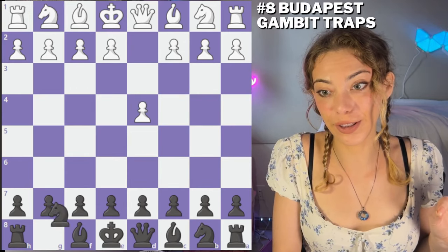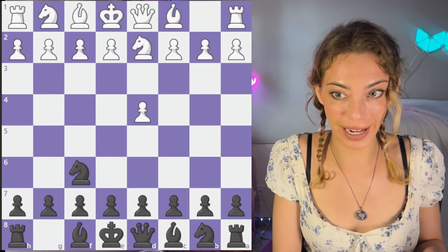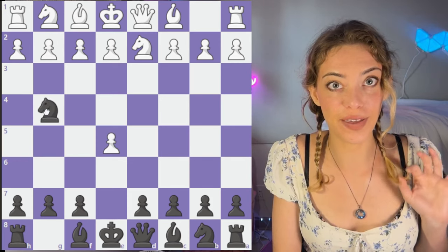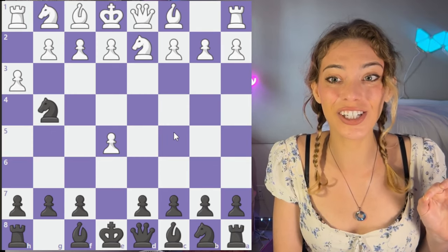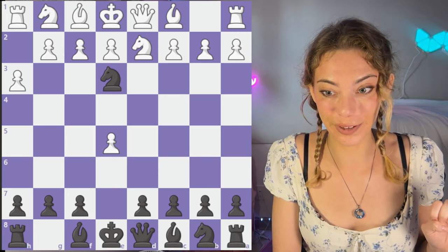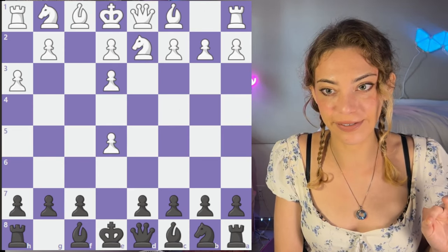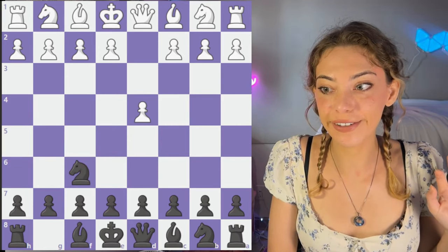We could have a whole video on the Budapest Gambit — it's just such a trappy opening — but we're going to go over just a few traps to make sure you don't get caught by surprise. Let's say they go Nd2. Now we have e5, very typical, and then Ng4, which marks the Budapest Gambit. No matter what we do, it gets a little tricky. This is a huge mistake for white because now we have the very funny move Ne3. This really only works if the knight's on d2. What happens if they take? Now we have mate.